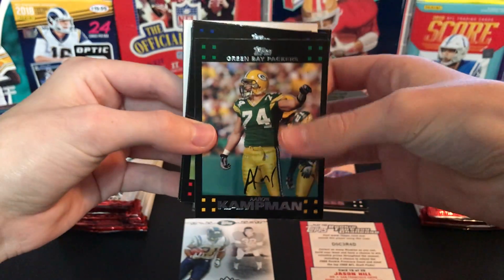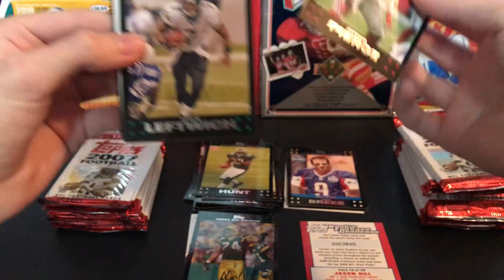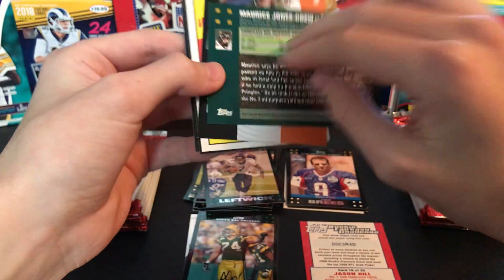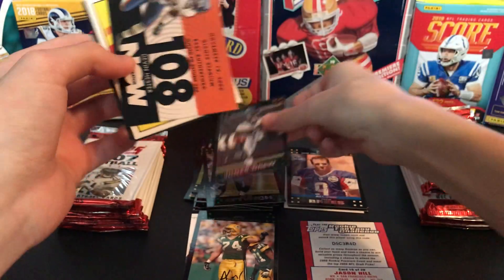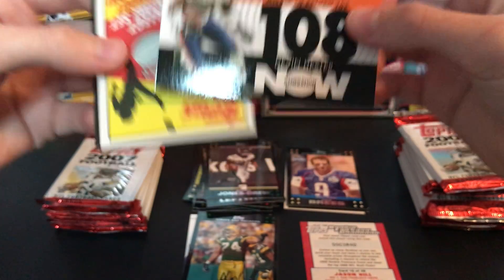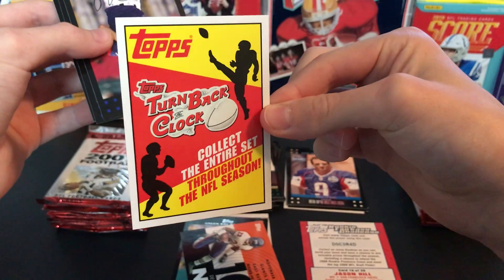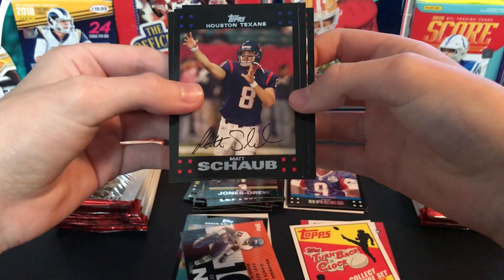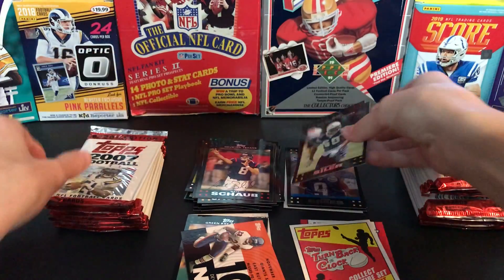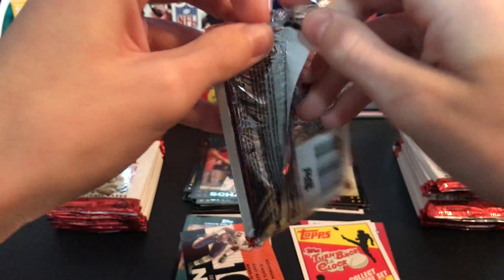First card here is an Aaron Kampman — that's a PC card. That's cool because he played for Iowa, and Iowa is my favorite college football team. Antonio Pierce, Byron Leftwich, Dwight Freeney, Marques Jones-Drew — this has to be one of his early years, yeah second year card. Then there's a Devin Hester card — missed field goal return yards, 108 — that's cool, that's a cool insert for the best kick returner ever. Another one of these turn-back-the-clock-type cards: Matt Schaub, Steven Jackson. Rookies are Brandon Siller and Levi Brown — no huge rookies yet, but some cool inserts.